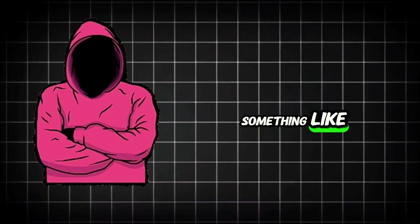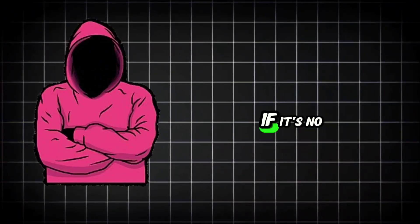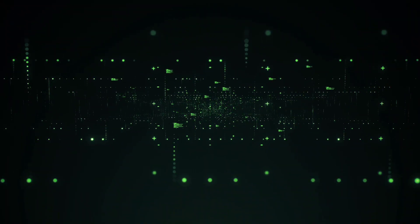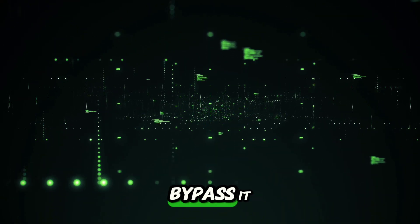DRM usually asks something like: is this key valid? If the answer is yes, the game starts; if it's no, the game shuts down. Crackers carefully study this process to understand how the game verifies the key. When they understand the check, they modify the game code to bypass it.